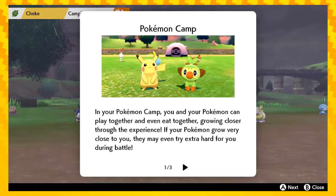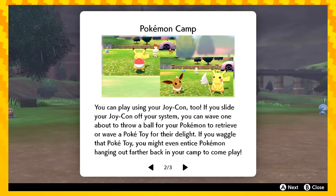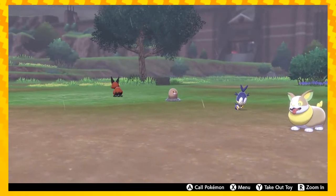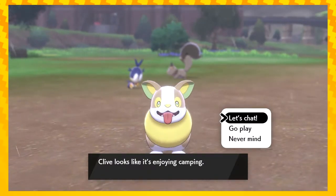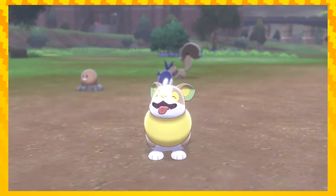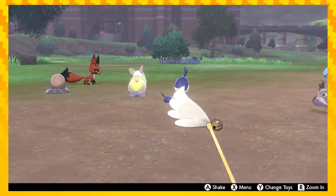Oh, let's do some camping! All right, let's do all the things. Your Pokémon camp — you and your Pokémon can play together, eat together, grow closer, and they try extra hard during battle. Play using your Dragonite toy — you can wave one about. Okay, all right. Well, I can't just do it with a pro controller, but all right. Hey guys! Why are you wolf-whistling your creatures? I don't know. Let's chat. Tell me more. Oh, let's go play. He seems a bit bored — let's take out a toy. Here we go. Wiggle, wiggle.